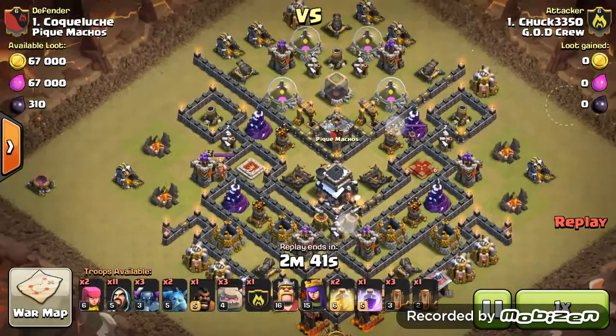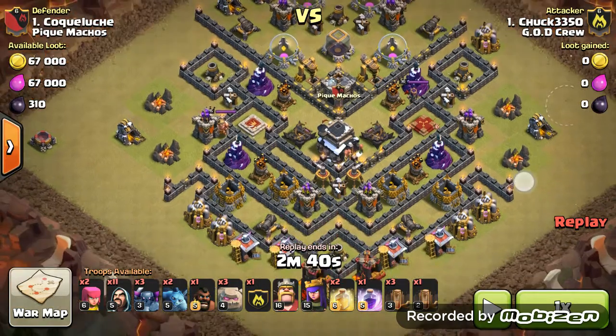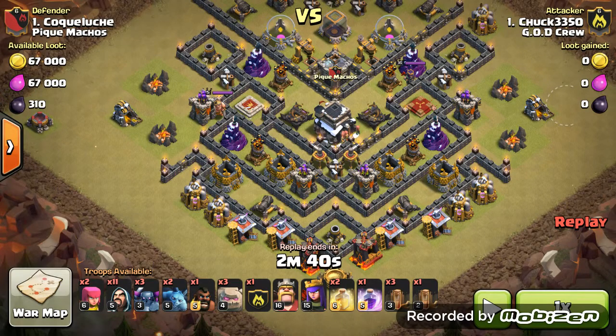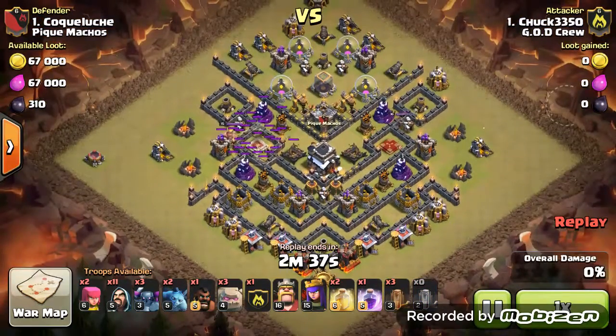Chuck takes out number 1. I think he uses 4 Quakes. One thing to look at on this base: right here and right here, the core is completely not blocked off with anything. And there's just a high volume of walls on the bottom — that's where he's going to put his Quakes. He's got 3 Golems and a standard GoWiPe with 4 Quakes, which is pretty interesting.